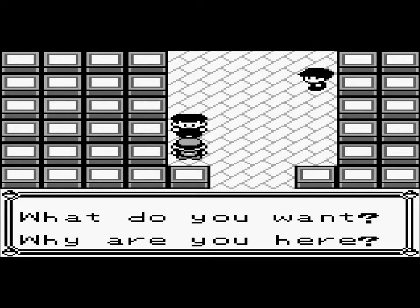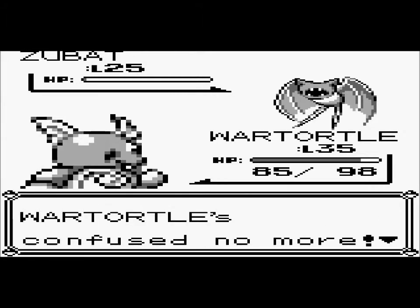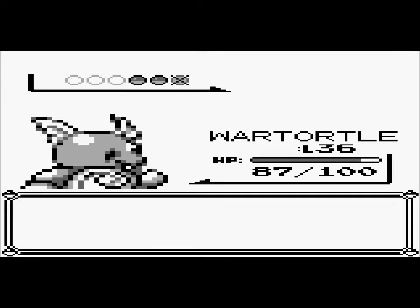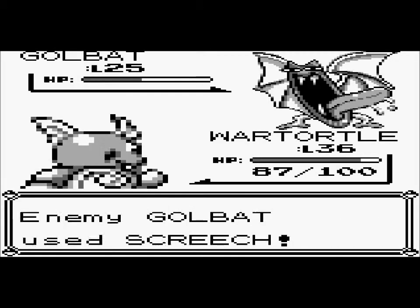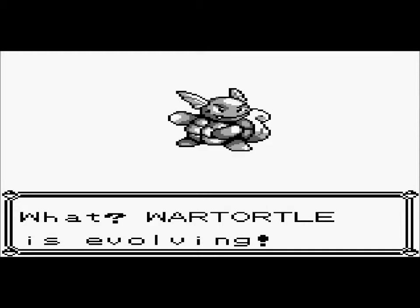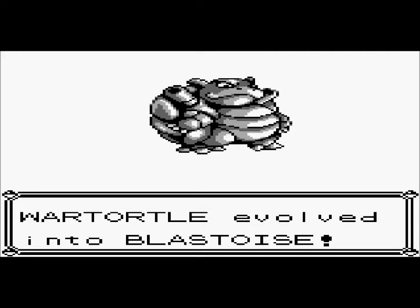Why are you here? I can tell you why I'm here — because I want to beat this game, that's why. Bubble Beam and bite — there we go. Level 36! And this is going to evolve my Wartortle. Zubat, down. Golbat, down. Goodbye. Here it is, guys — Wartortle is evolving! This is my first Pokemon that is fully evolved. Well, Golbat is fully evolved, but anyway — Wartortle evolved into Blastoise! Blastoise is my favorite Kanto starter.